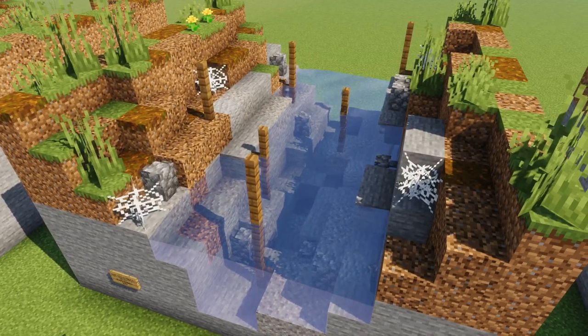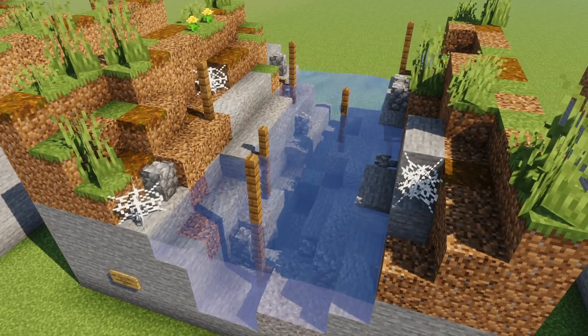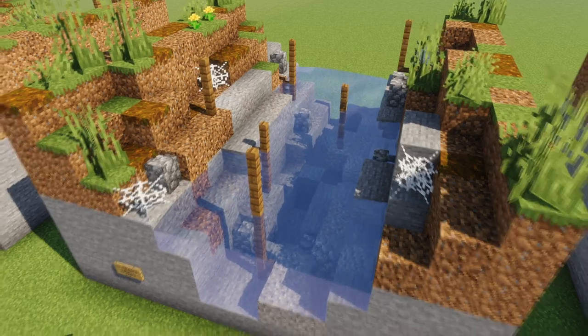Add water. This should come up to the level that was originally your last layer of stone, but since you mixed the stone with the dirt, there should be some peeking above.